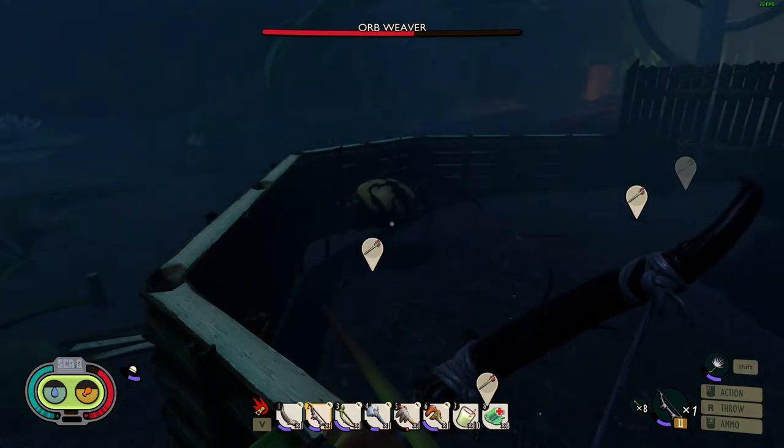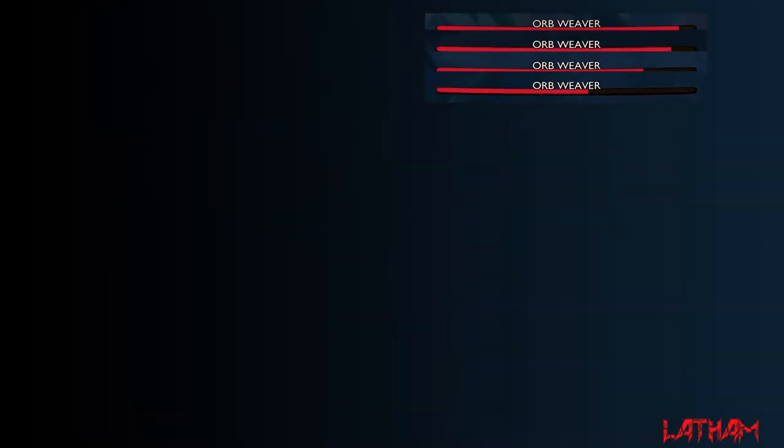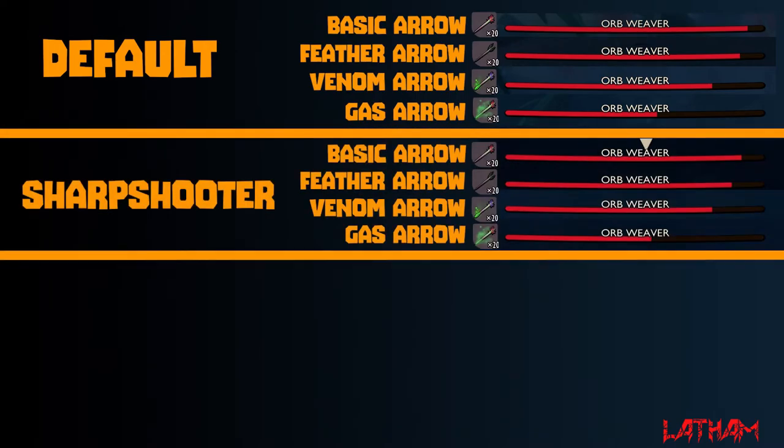Now that we have our baseline, let's equip the sharpshooter mutation and see just how much of a difference it makes. We can immediately see an increase in damage. One thing I did note though is the venom and gas arrows only increased by the impact of the arrow — the damage over time aspect did not increase.